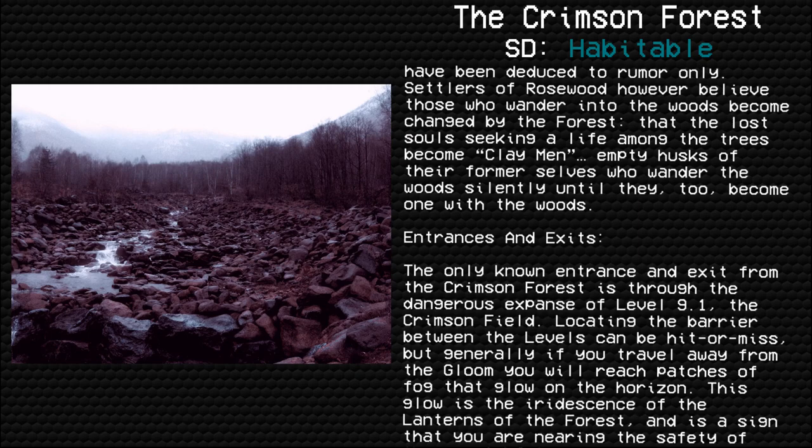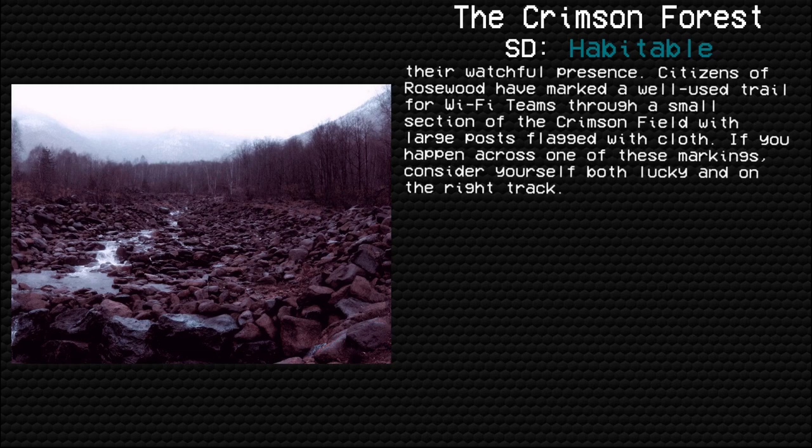Entrances and exits: the only known entrance and exit from the Crimson Forest is through the dangerous expanse of level 9.1, the Crimson Field. Locating the barrier between the levels can be hit or miss, but generally if you travel away from the gloom you will reach patches of fog that glow on the horizon. This glow is the iridescence of the lanterns of the forest, and is a sign that you are nearing the safety of their watchful presence. Citizens of Rosewood have marked a well-used trail for Wi-Fi teams through a small section of the Crimson Field with large posts flagged with cloth. If you happen across one of these markings, consider yourself both lucky and on the right track.